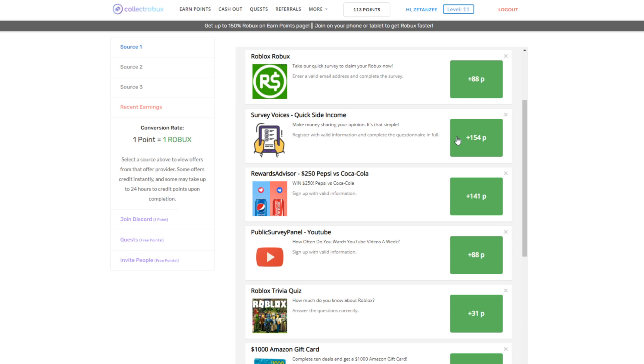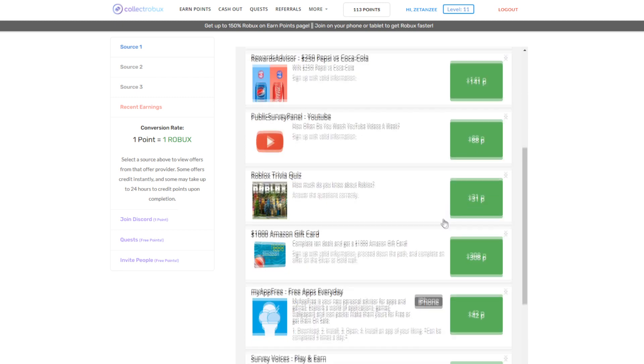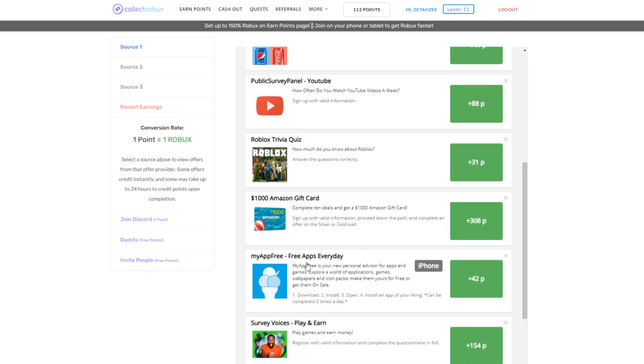There are a lot of different surveys you can do if you have some free time on the weekend. You can also do a Roblox trivia quiz and get 31 Robux — some offers are more fun than others. Surveys aren't very fun personally, but a Roblox trivia quiz is pretty fun. One of the best offers is downloading an app where inside the app you can download more apps, getting Robux while installing apps at the same time.